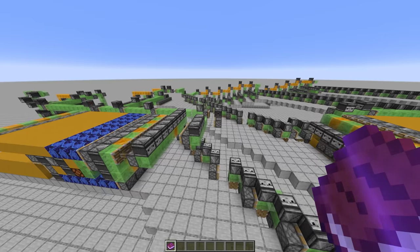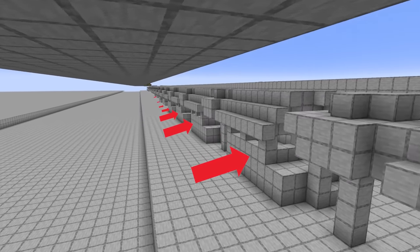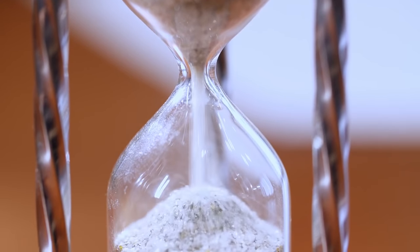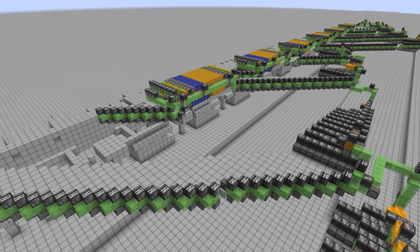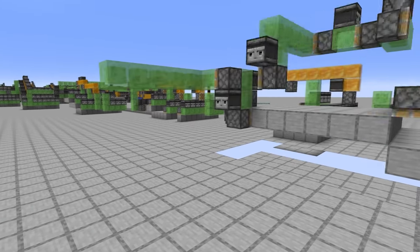Instead of building one house, why not build 20 of them at the same time? Using this flying machine, there's no limit to the amount of houses that you can build in one sitting. And while it would take some serious redstone prowess and patience to build the machine, Rome wasn't built in a day, but with this it might've been. So if you want to construct a whole town at once, this might be your new best friend.